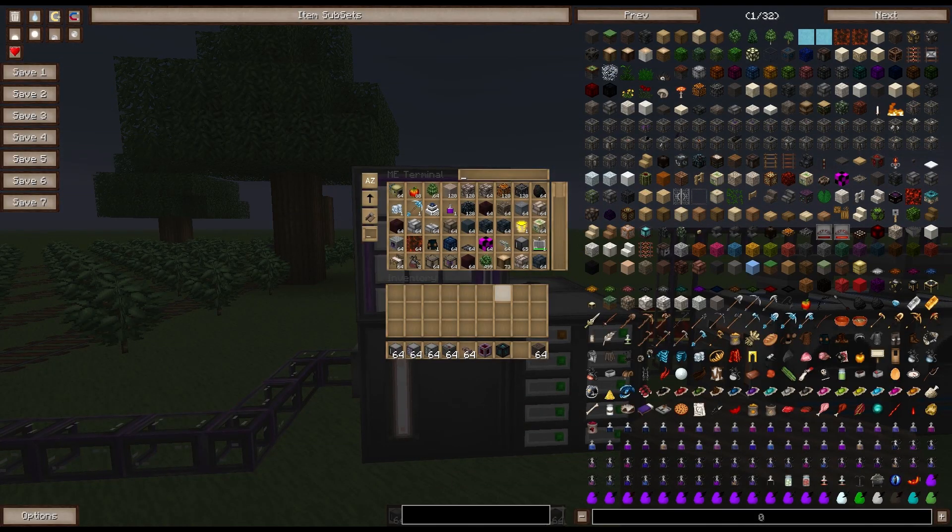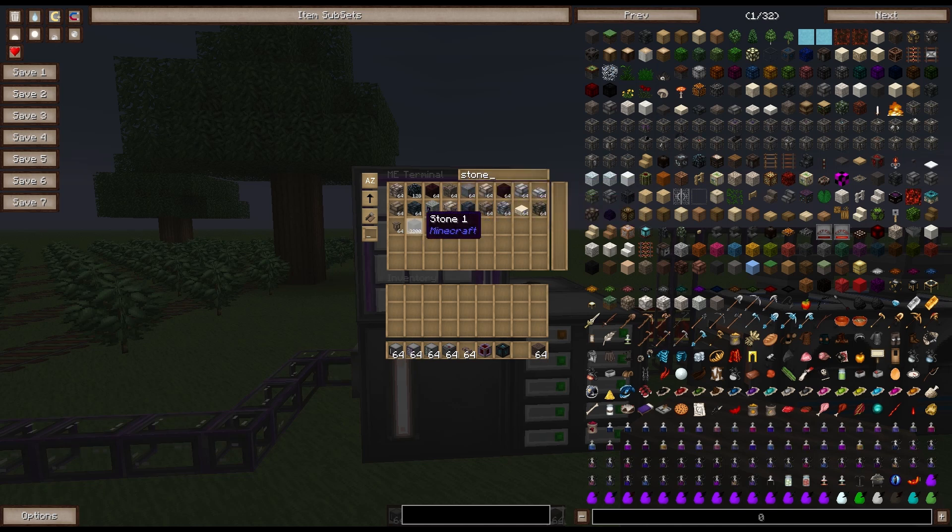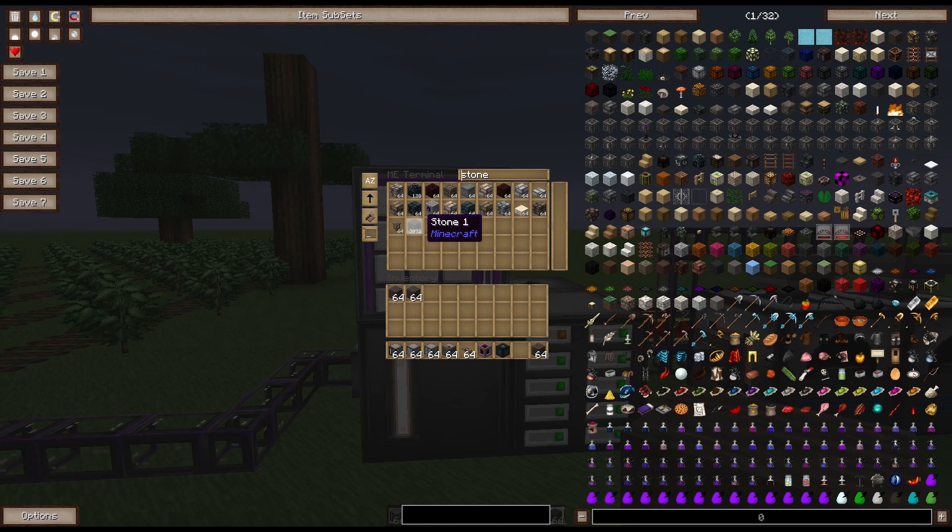The other purpose is for organization. Here I have a lot of items — let's say I wanted to pull out some stone. I can just type 'stone' in the search bar at the top, and you can see that it keeps all items sorted and holds them in stacks much larger than 64. If I want to pull it out, all I have to do is shift-click and it'll put it into my inventory, and space-click will put it all back in.